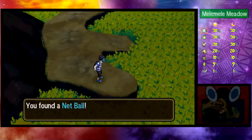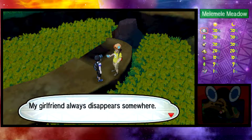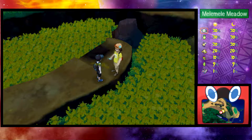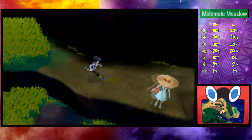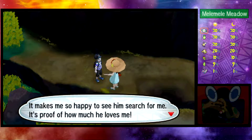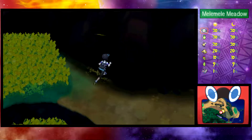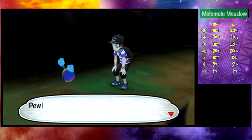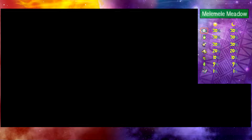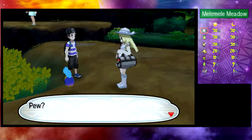This spot is good for catching Bug-type and Water-type Pokemon. My girlfriend always disappears when she spots something interesting. Maybe Nebby can't be — no, that would just be weird if Nebby were his girlfriend. He's looking for Lillie, and it makes him happy to search for her — proof of how much he loves her. He probably finds it charming, though he seemed a little annoyed. Maybe he just finds it charming — I don't know. Oh, a Pikachu — thank you, Emil.